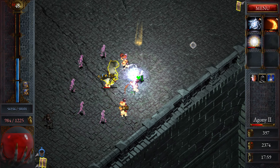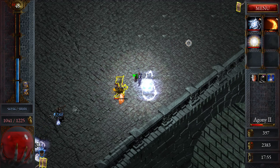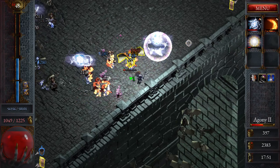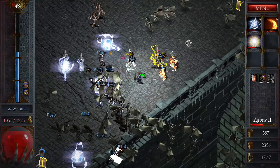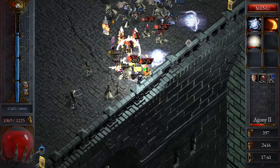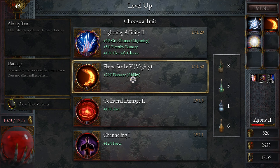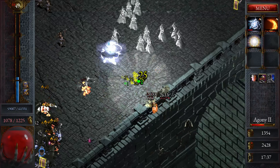He's doing damage to me — sir, please die. He might drop a scroll, or a tiny chest, or gold. This is number five — I actually don't need gold.